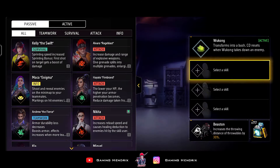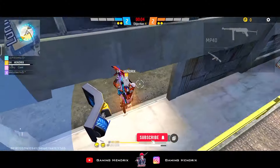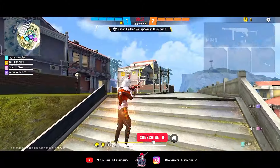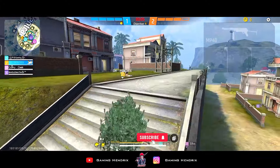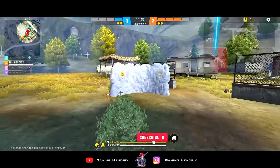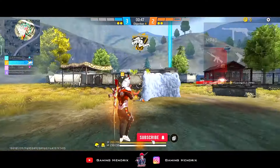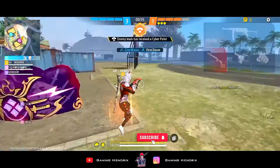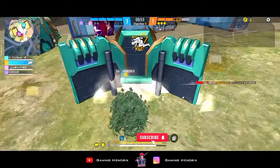In this combination, first of all, you have to use Wukong's abilities which basically, indirectly, will increase your damage. So basically, when you damage any enemy, the penetration of helmet and vest is 5%, meaning indirectly you will get more damage. So in rushing time, you will be able to add abilities which basically will increase your rate of fire and movement speed.